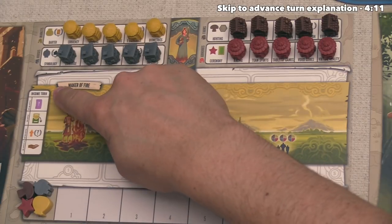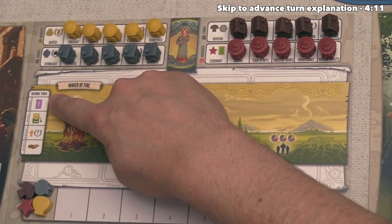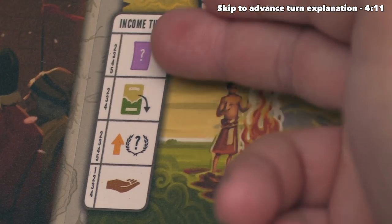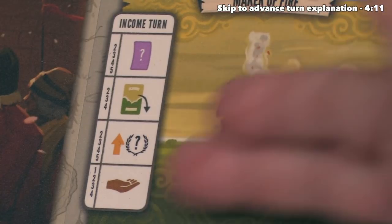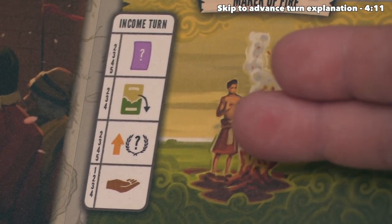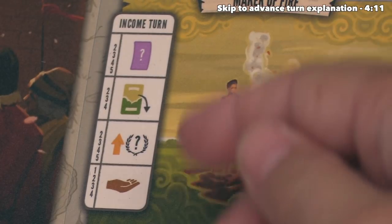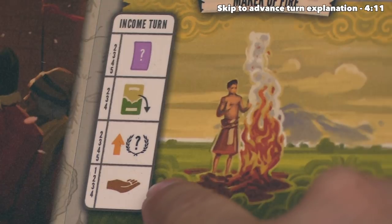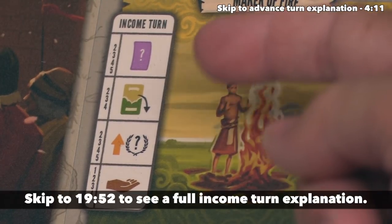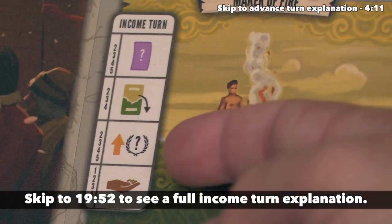Let's focus in on our board. You'll notice over here this says income turn. There are up to four things that you will do with an income action, and the way you figure out which ones you do has to do with what income this is throughout the game. We're going to take five income actions, and this is currently our first. That means we can look over and only evaluate the bottom section, because that's the only one that has a one in it. This action specifically says we can take our income.